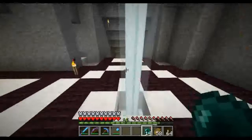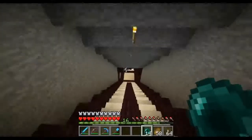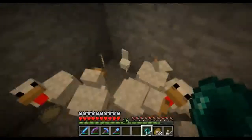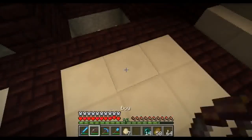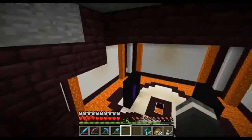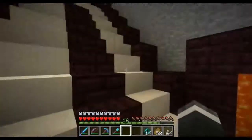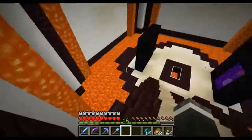And then down this way is where I have the nether portal. That's where I've been keeping the chickens that I slaughter for stuff. So down here, this is the portal room. This took me a couple hours to do with the lava. Luckily the ravine had a ton of lava in it, so I just moved a lot of the lava that the ravine had in the bottom.